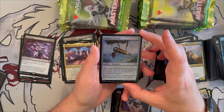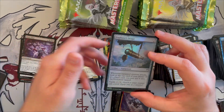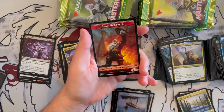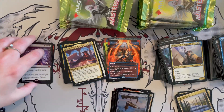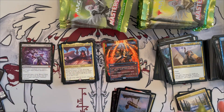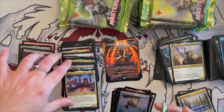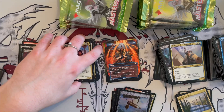We also get a human soldier and a dwarf berserker token. So far I'm really pleasantly surprised with what we got — two of the free casting spells, Grave Pact, Razaketh, and even Meren. Overall this has been a fantastic box!